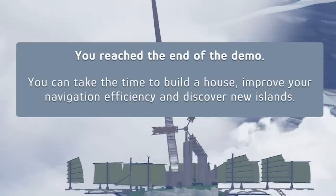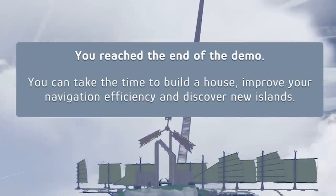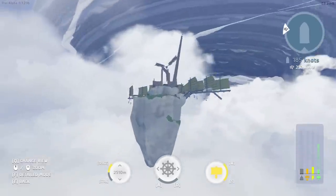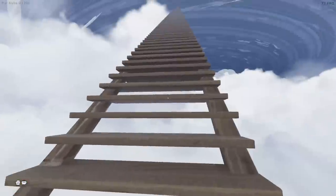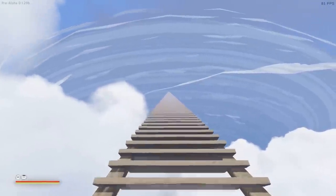Wow looking behind me there's like a huge wind wave that I've just passed through. Straight ahead is the tornado - we're going to keep going forwards. You've reached the end of the demo - you can take the time to build a house, improve your navigation efficiency, and discover new islands. Oh no that's the end! I wanted to head into the hurricane. I'm going to leave that going straight ahead - the sails are still going. I'm determined to get into the storm so I'm going to head up here and build a staircase into the hurricane.